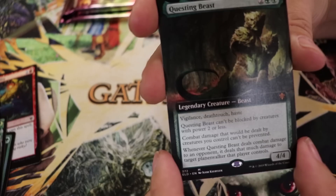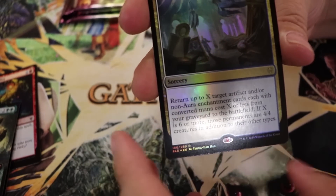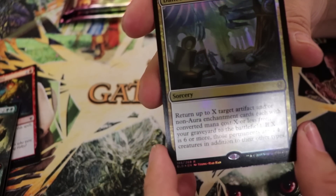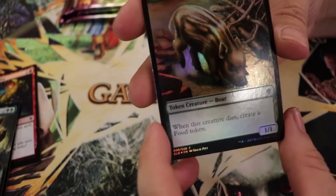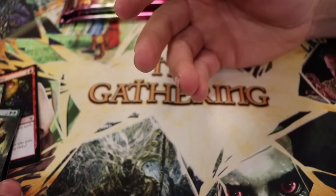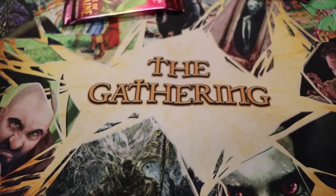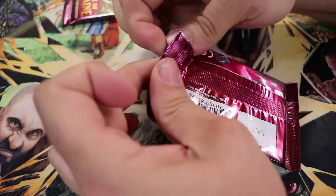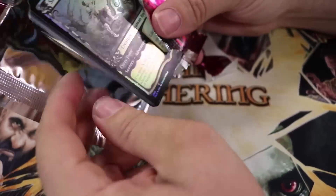Extended border Questing Beast — sweet lordy, that is definitely going to go missing before I go home. Foil Dance of the Manse — I've seen an interesting deck built around that one. That and the Oko — both solid pulls. Keep it on camera, they're going to weep. The comment section is already full of hatred, and it's all your fault, Phil.